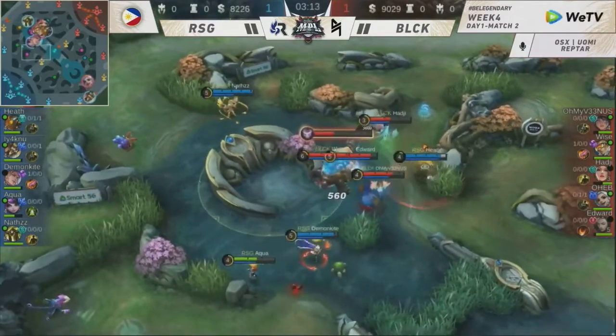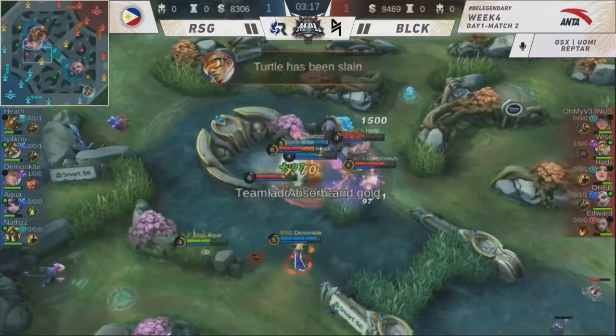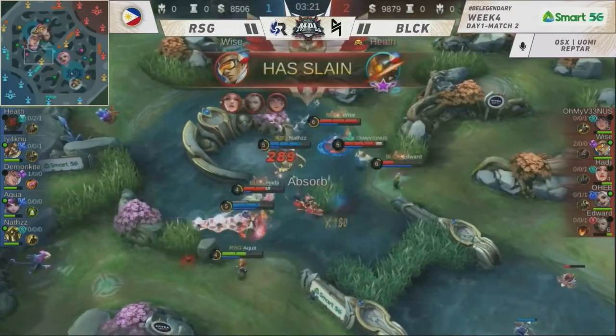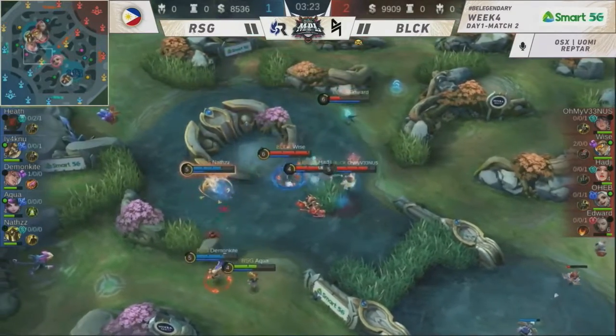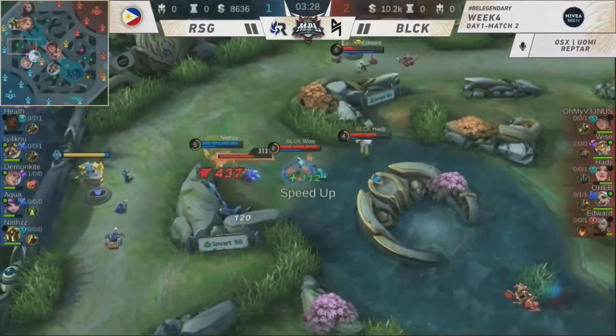Heath is trying to guard in — will he be getting one more alley-oop? Here comes the Uranus from Nath, Circling Eagle going in from Oh My Venus. That's 3 versus 3. The punish continues to show — the positioning of Blacklist International. Weiss on all corners, going in for that kick.